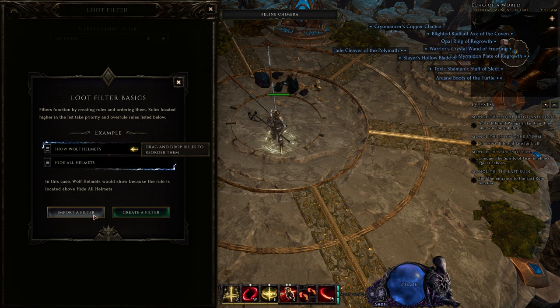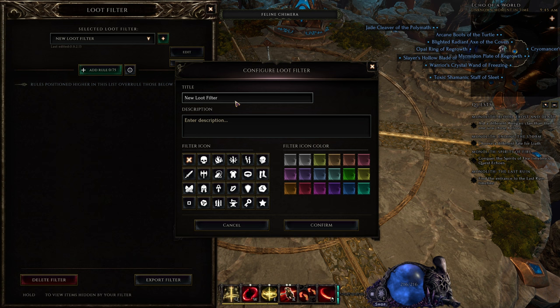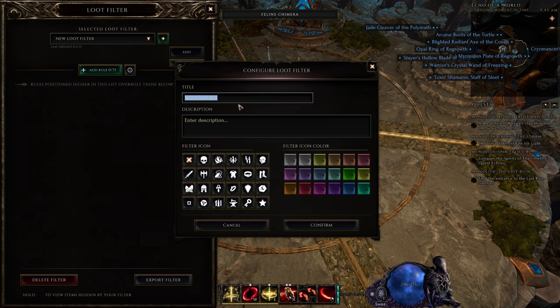Here you can import a filter if you've found one on the internet that you want to use, or you can create your own filter. We'll create our own and click 'Create a Filter' to start from scratch. I'm playing a two-hand axe paladin with fire damage, so it's melee damage.